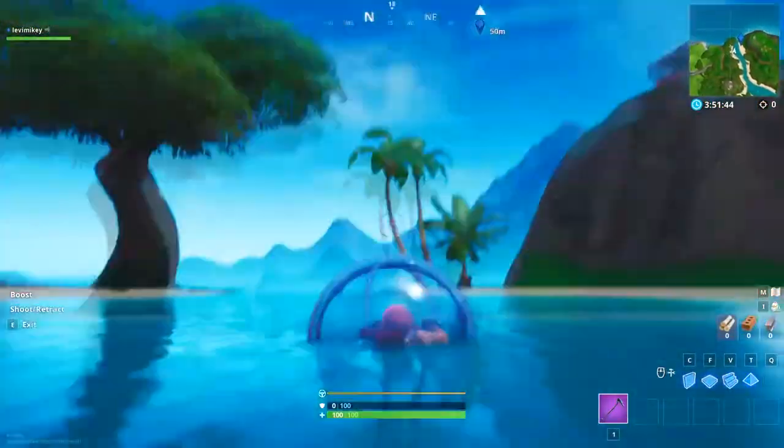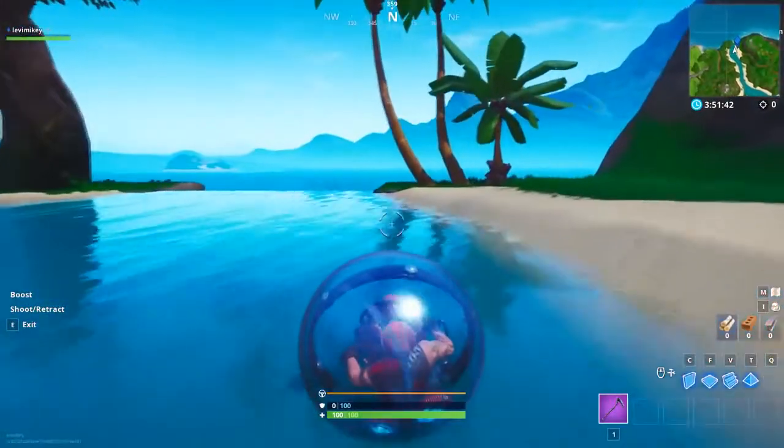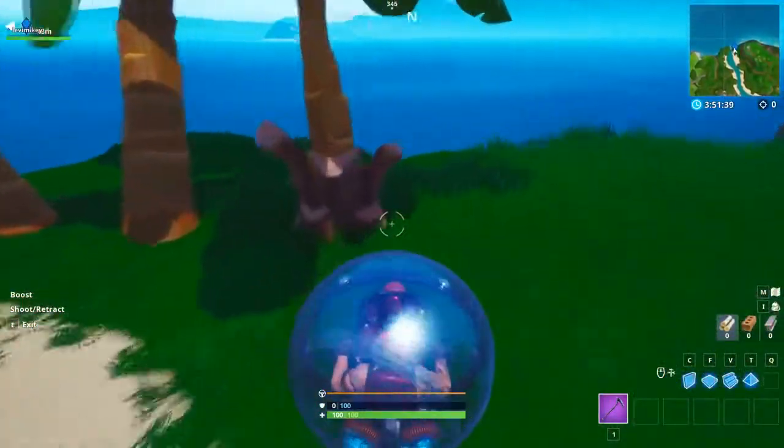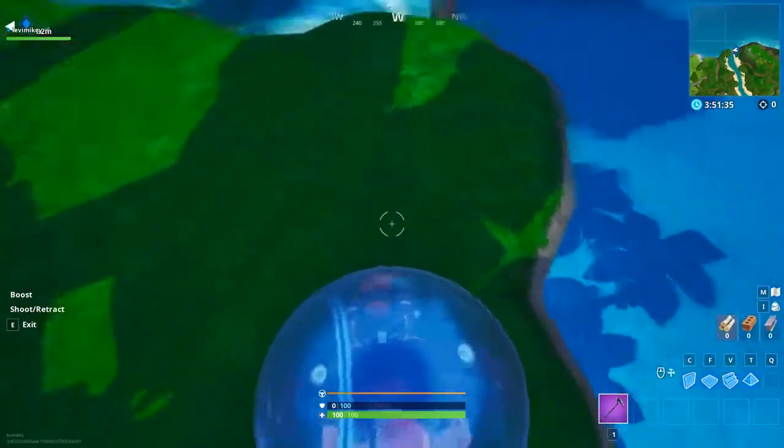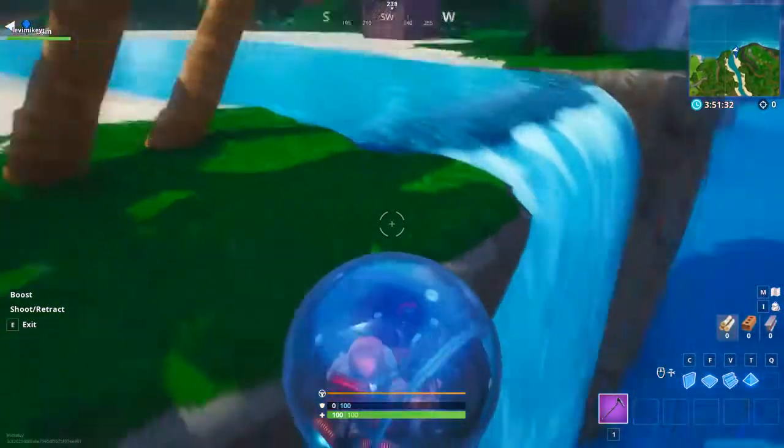We've made it to the spot right at the end of the river. So, we're going to go right to the edge. You have to be really careful while doing this. You're going to go right to the edge, and then the second you drop off, you're going to want to grapple onto the side. I'll show you the spot you've got to get to.